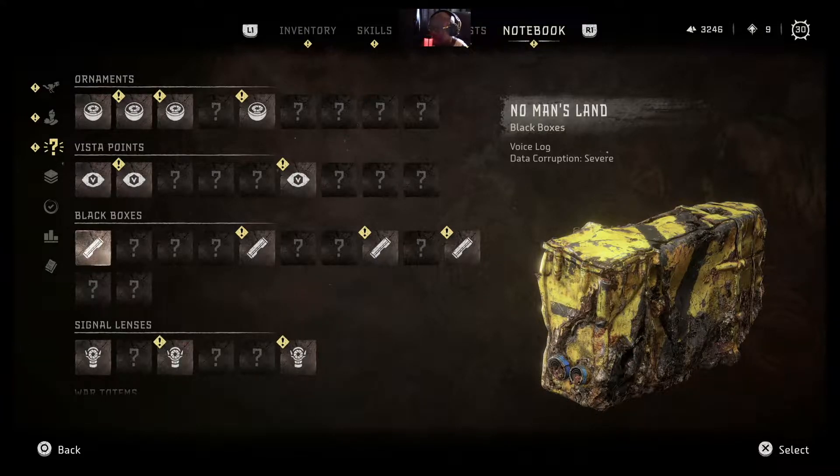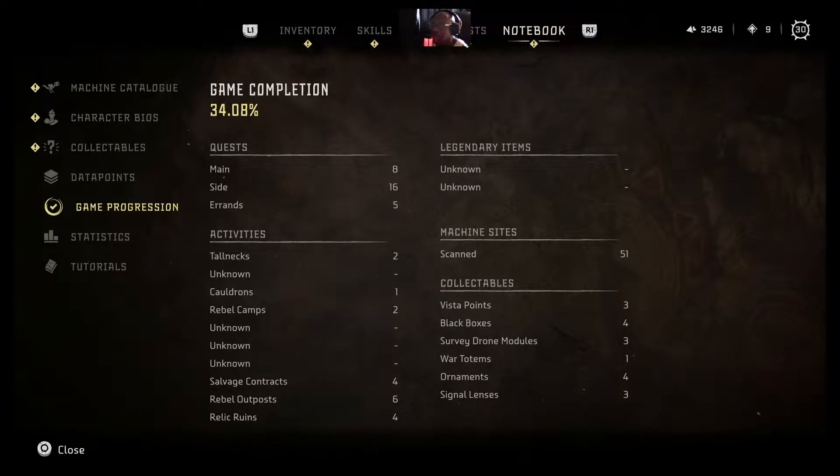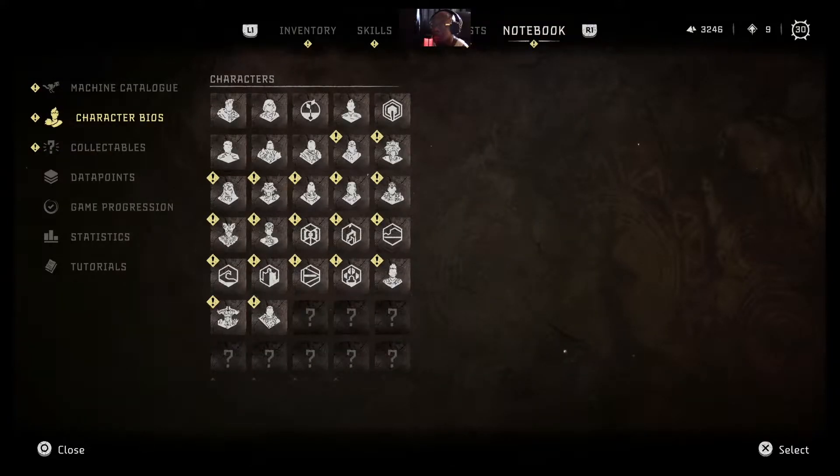I didn't play the first Horizon. This is kind of giving me an insight. But if you look at the notebook and scroll down, there are character bios — going over some of the characters from the other world that you're meeting in the story, and more or less giving you the story of how the war against the machines progressed.